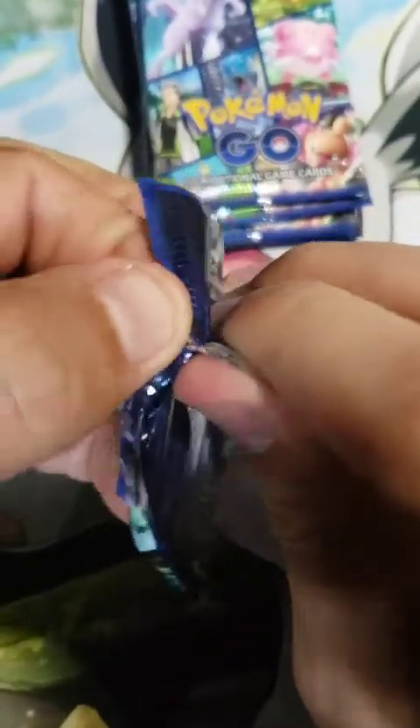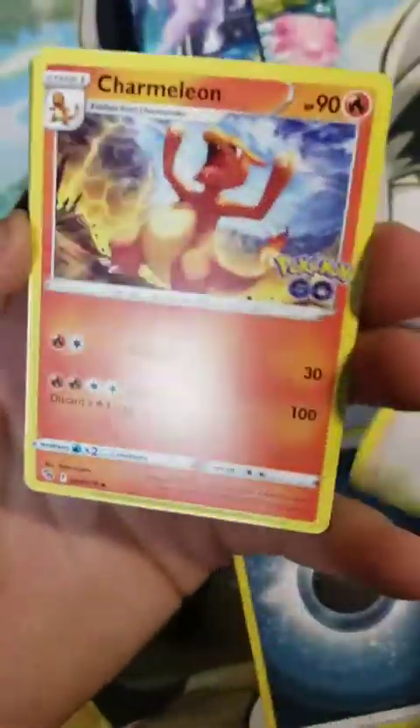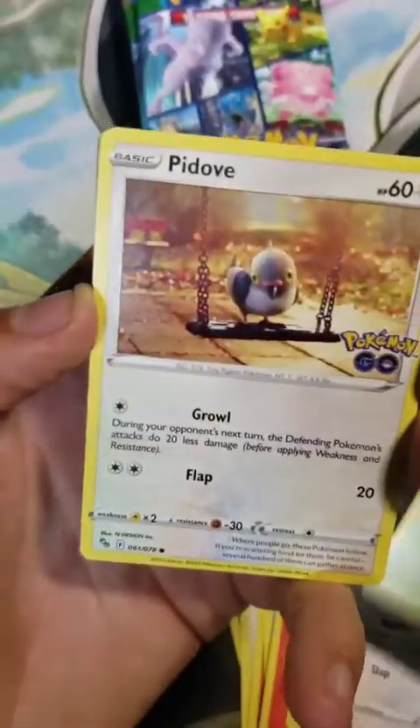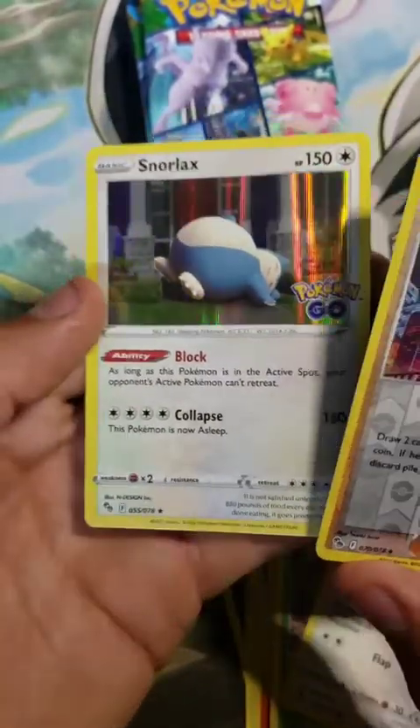Getting into the next pack. This has been kind of the way this set's been — you either get a box or tin that's got hit after hit, or you get a box that has nothing in it. Hopefully we keep going with the big hits. We've got Candela, Charmeleon, Lure Module, Bidoof — not the Ditto — Charmander, Aipom, Bulbasaur, another Bidoof, Reverse Spark, and a Snorlax Holo.